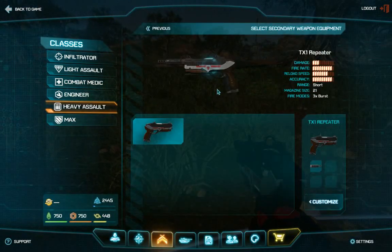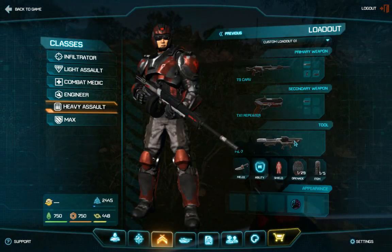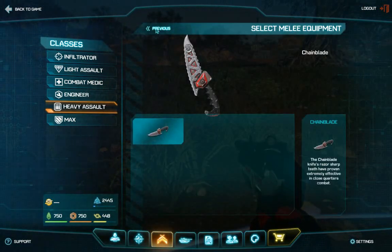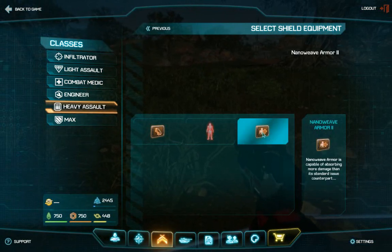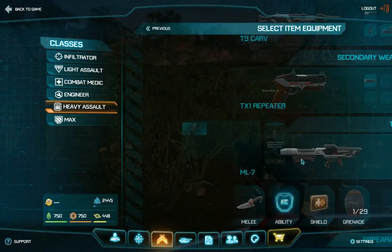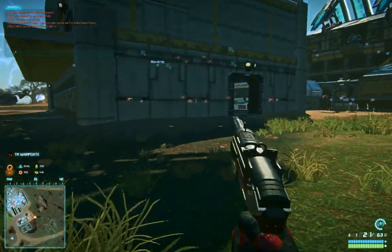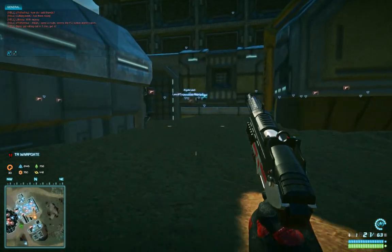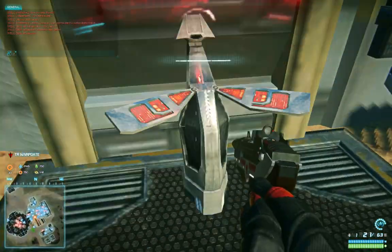Our secondary weapon — do we have any more unlocks on that? Nope. Our tool is the only thing we've got unlocked. Same with the melee weapon. The shield — we'll have a new one: our nano weave armor, and we'll be selecting that as well. Grenades and items are still the same, so we'll just go back and find the loadout selection terminal, which is the icon where we can change our loadout.